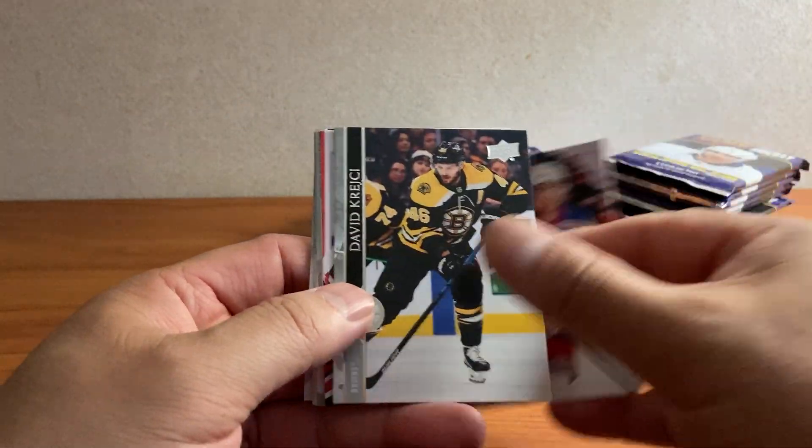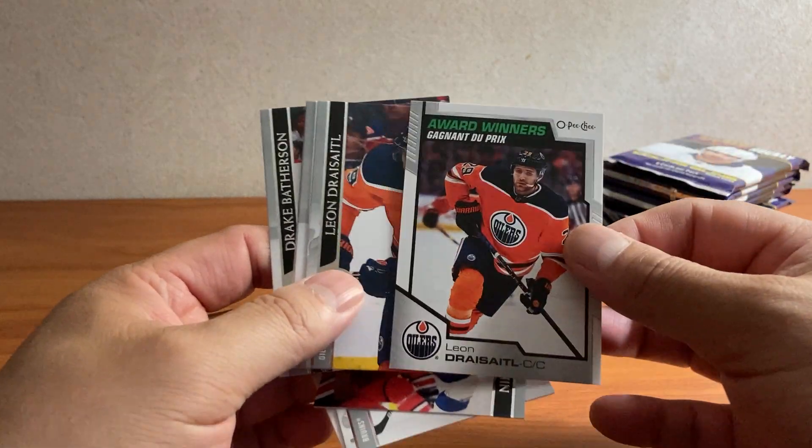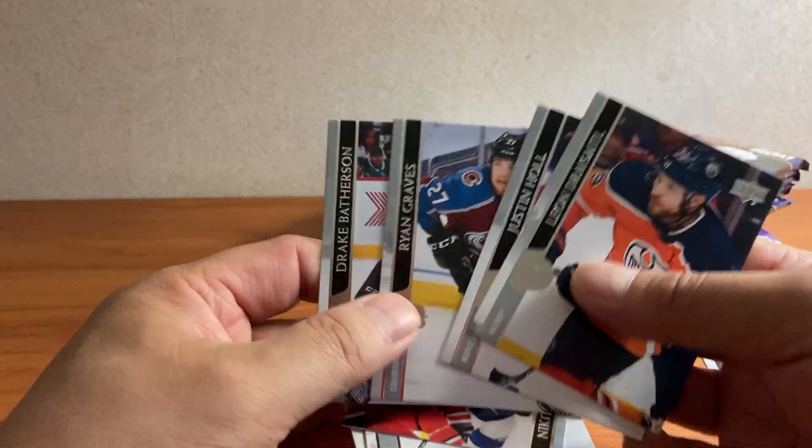So we got Hidl, Krejci, Kucherov, award winners Leon Draisaitl, OPC, and then Leon Draisaitl regular, Hull, Graves, and Bathurston.